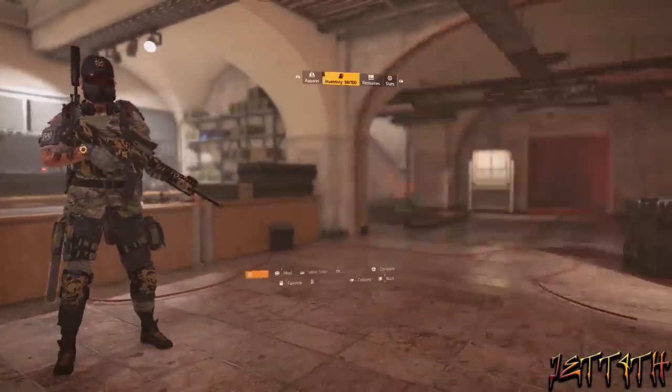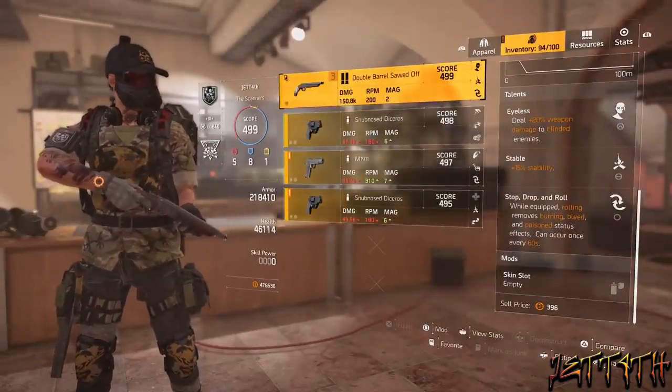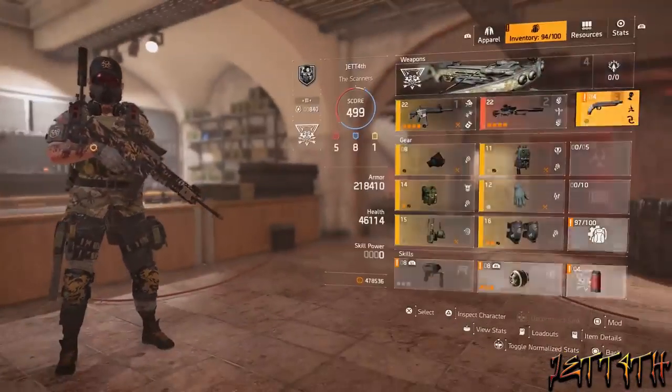For my sidearm, I have a double-barreled sawed-off, which is what it is, but mainly because it has Stop, Drop, and Roll on it. I personally believe that any build should just have Stop, Drop, and Roll on it — that's what I think anyways.